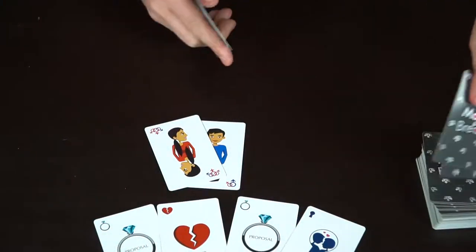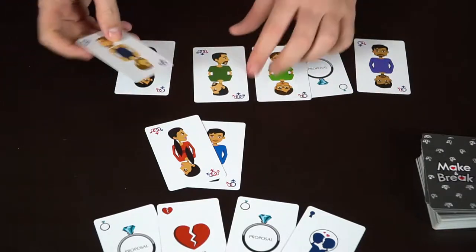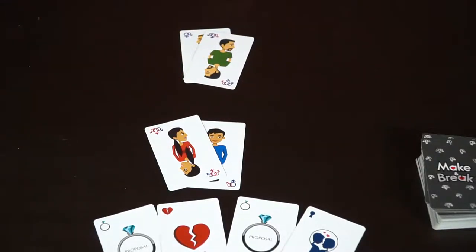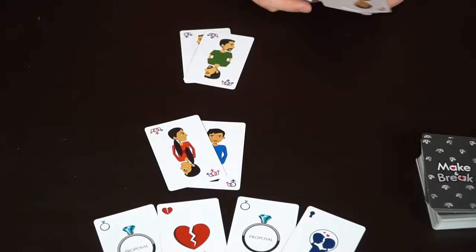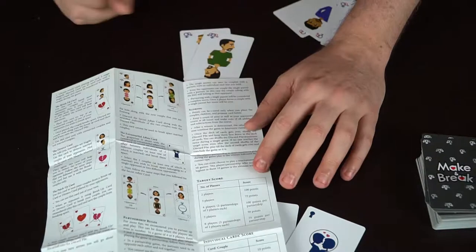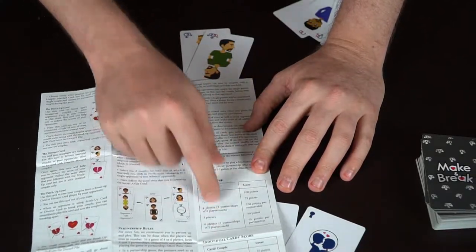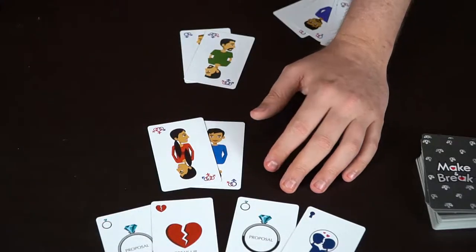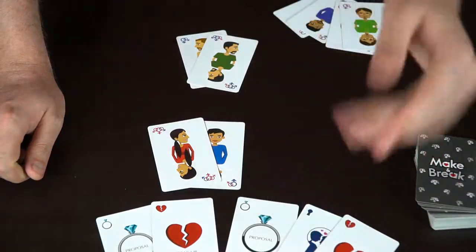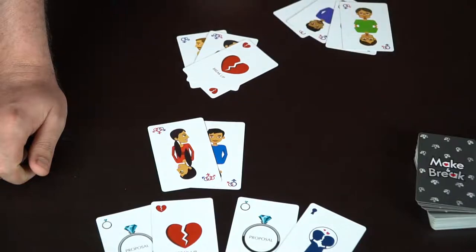The next player draws a card, and with two gay males in hand, puts them down scoring twenty points. Points stay on the table until they are removed. Your objective is to reach a certain point total — in a two-player game it's one hundred points, whoever hits that first wins. There are different rules depending on the number of players. Another player draws the Breakup card — you can break up any couple that is not married by simply playing on top of that couple, and that player discards their couple.